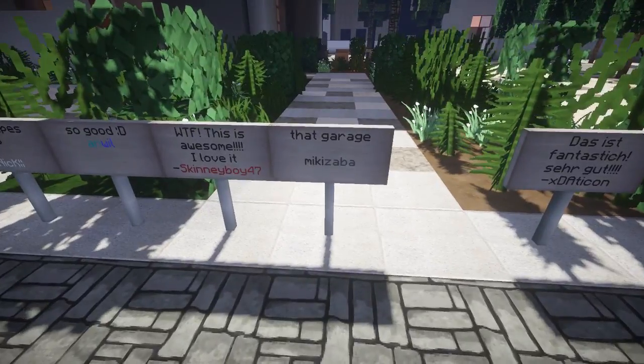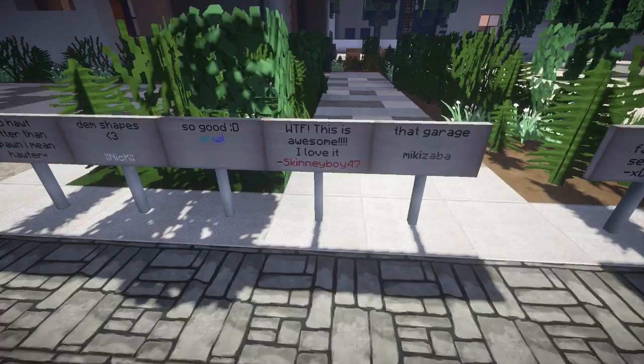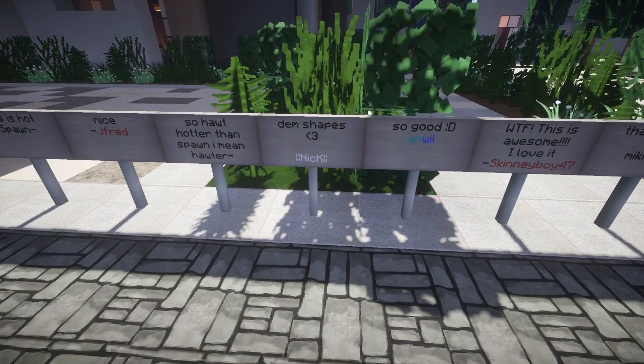That garage — you see, this is what I mean. This is like an easter egg. W2F, this is awesome. I love it. So good — them shapes, so hot, hotter than spawn.